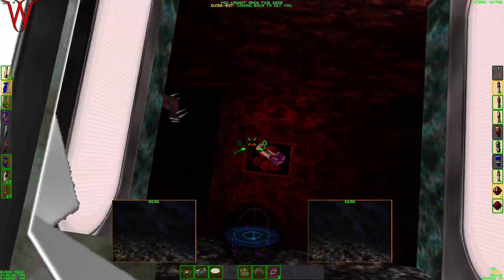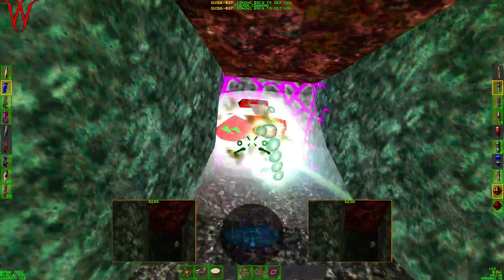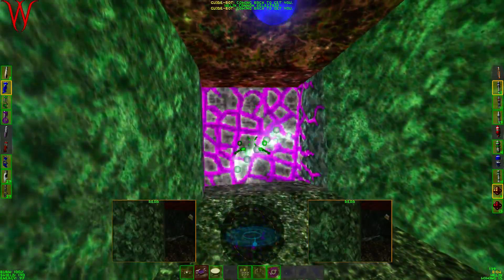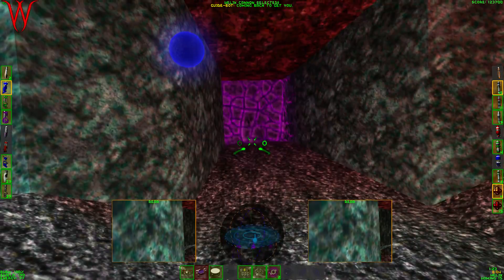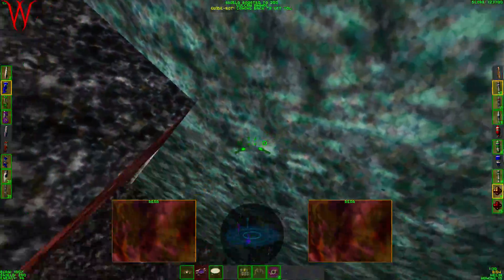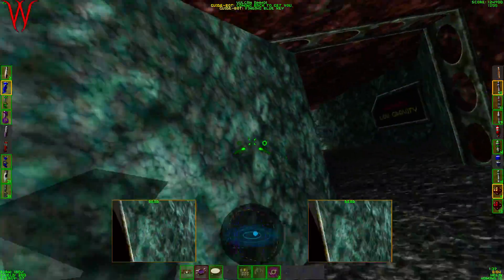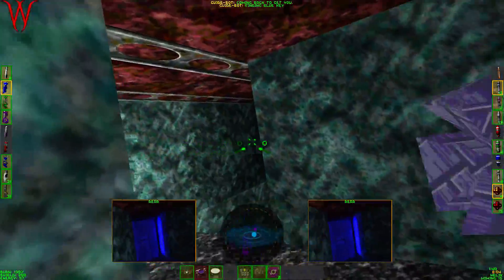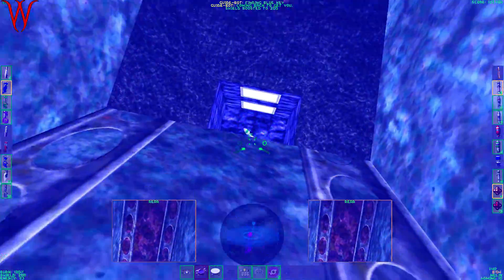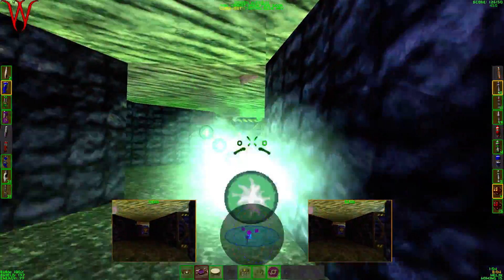He's probably gonna let me skip half the level. Look, I got the Fusion Cannon again. See, this level was not included with the Descent 2 Demo. Oh, it's my stupid guide bot. I thought that lighting was kind of chippy right there — I don't remember that. Yeah, just fly out right in front of me. That's real smart.